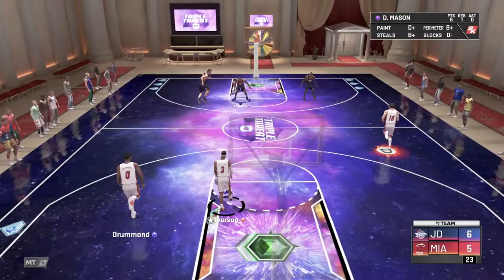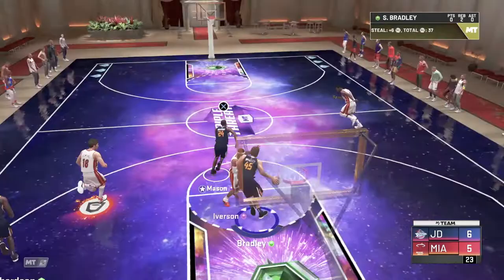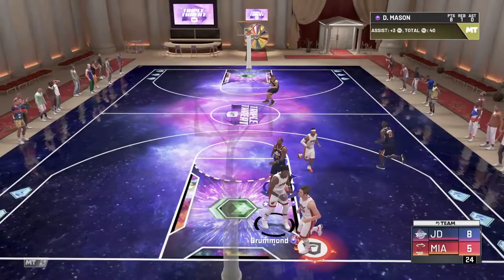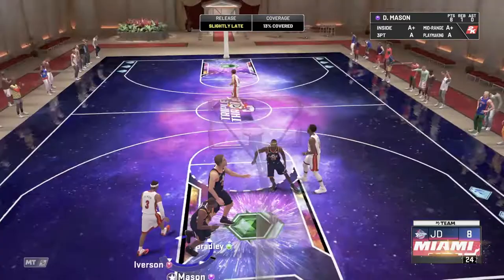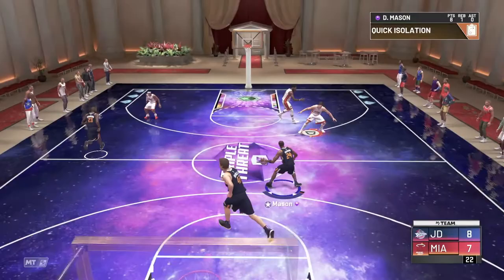I'm pretty happy about getting this Desmond Mason up to a diamond. This card as an amethyst is an absolute beast as it is, so I'm super excited. Desmond Mason comes down here, hopefully we're going to get another bucket to go — easy enough. Triple Threat Offline of course is very, very fun to grind and this is perfect for things like the dunks, the threes, and the points. This is exactly what you want for Terrence Ross and for Desmond Mason. But rebounds and steals in Triple Threat Offline — it's just not going to happen.